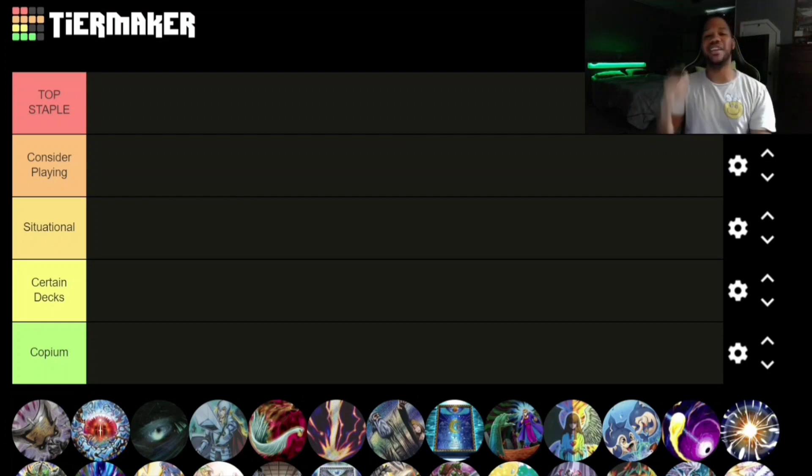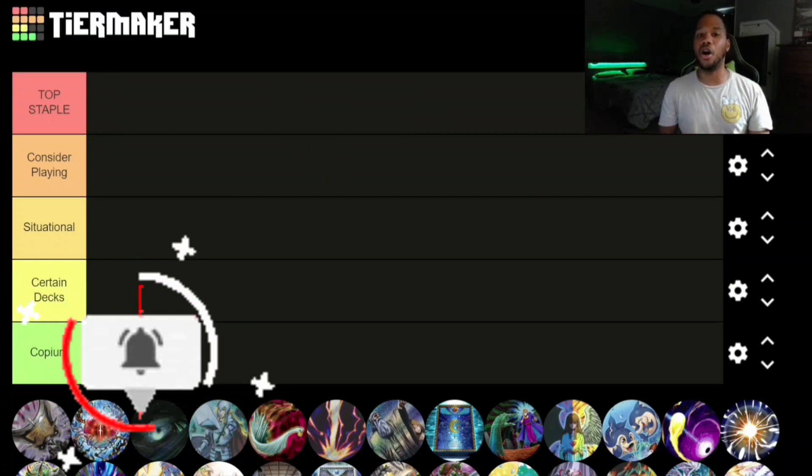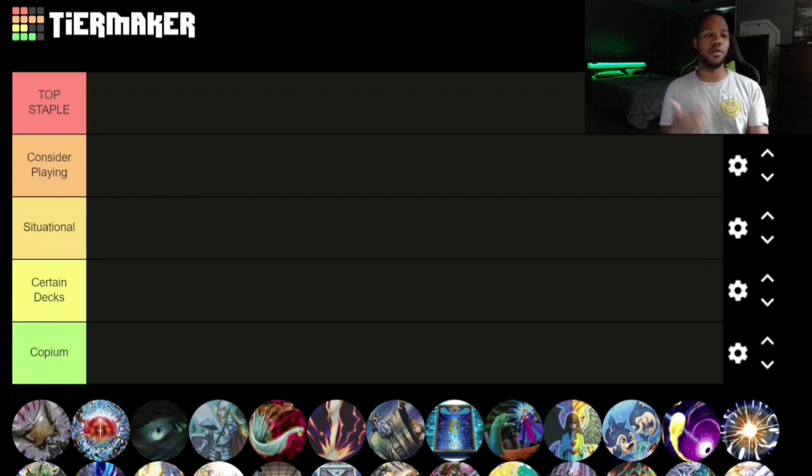Hatcher Frontier back at it again with another video. In this video, I'm going to be ranking what I think the top staples of the current meta are, post Duelist Nexus. Starting off our categories, we have: Top Staple, Consider Playing, Situational, Certain Decks, and Copium — copium meaning not this format.